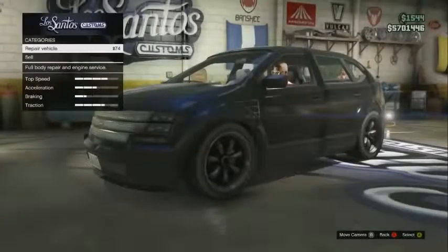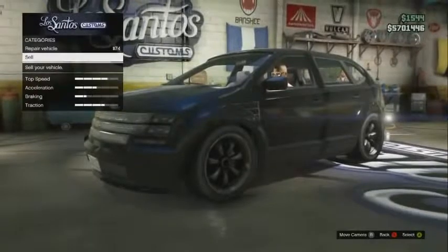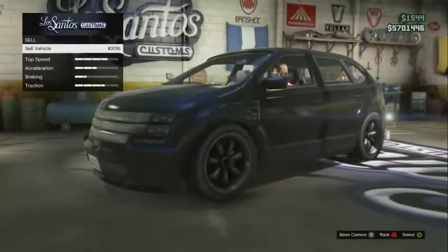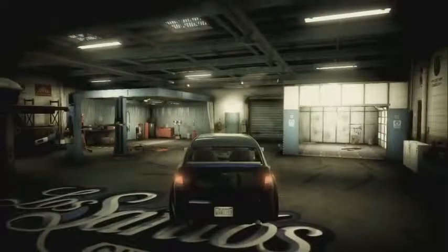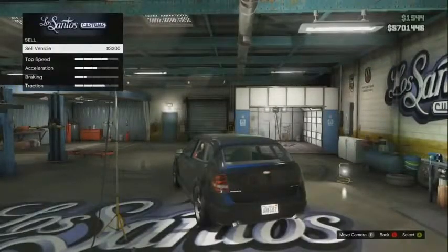Steal any car in the parking lot and drive it into Los Santos Customs. Once inside, highlight sell vehicle, press A and then press A one more time, then hit Start immediately. We're going to go to the Xbox or PSN game store and back out immediately once we get in there. So we're not actually selling the vehicle all the way — we're just getting to the point where it says 'are you sure you want to sell this vehicle,' then going to the store.